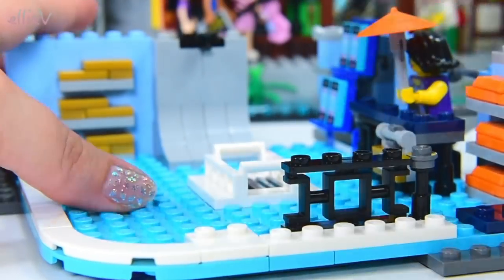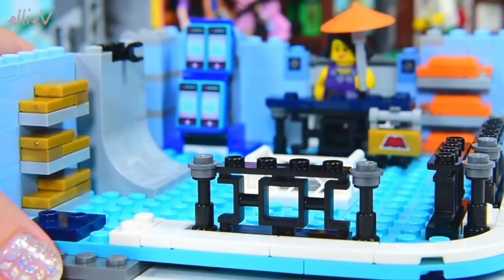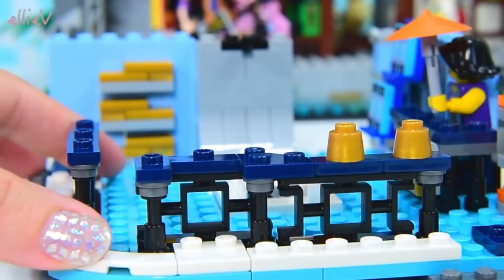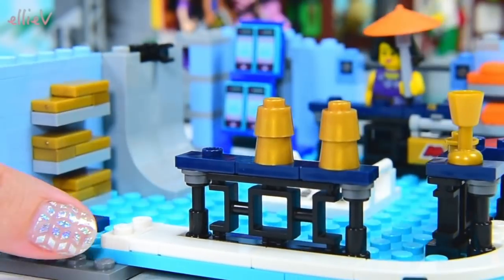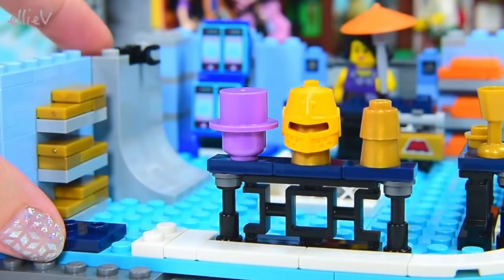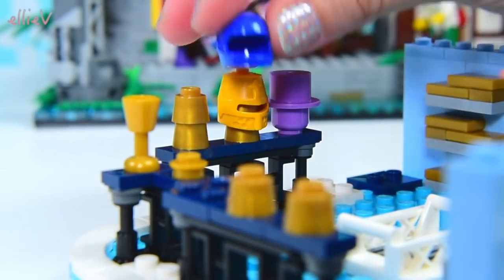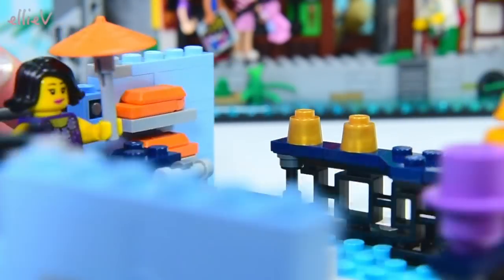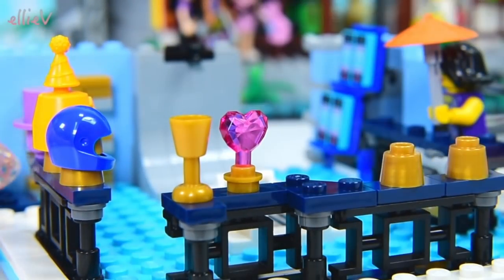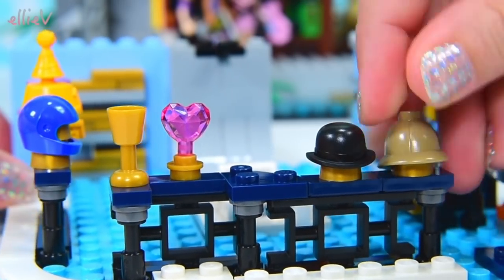And now we're putting those fantastic new banister pieces in with that new design — they look so spiffy — and some displays here. There's a purple one for a hat, a purple hat and a helmet with a party hat in it, and a blue helmet. And a goblet and a pink gem and a bowler hat and a safari hat.